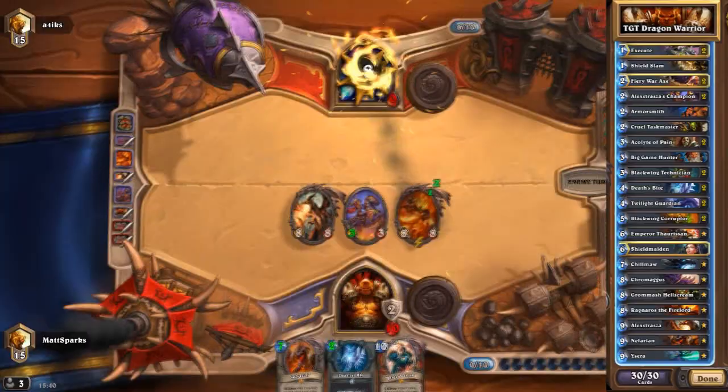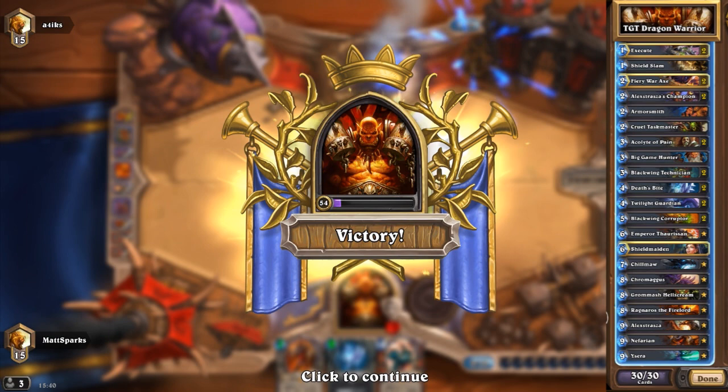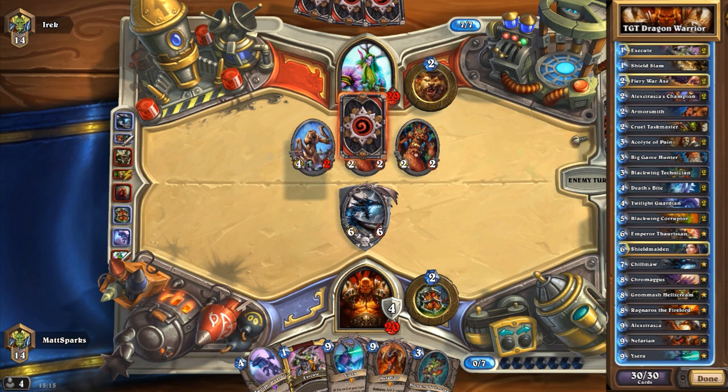Also at six mana, we have one Shield Maiden. You might want to keep hold of your Shield Slam for when you use your Shield Maiden, because you gain five armor with the Shield Maiden, so your Shield Slam is going to guarantee do five damage, which will get rid of quite a lot of stuff.